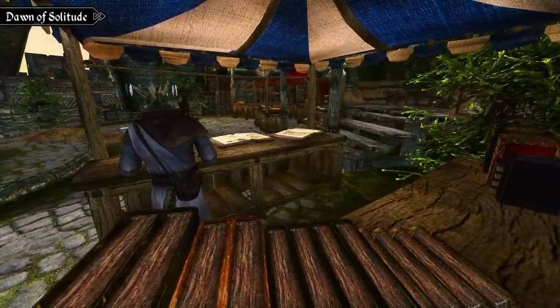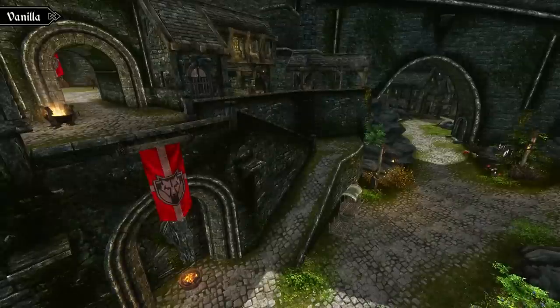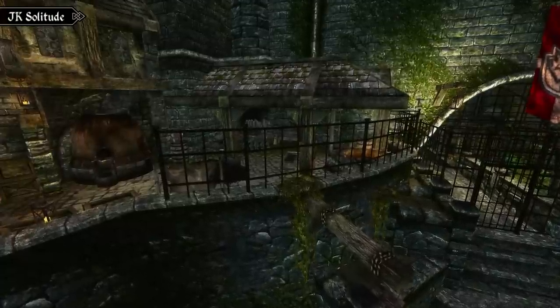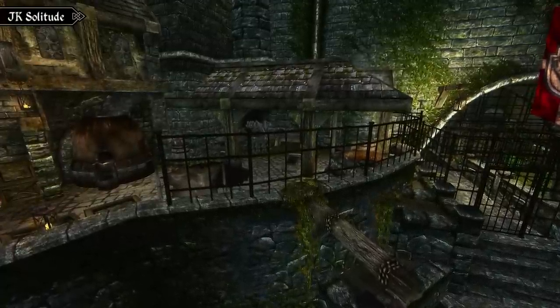Opposite the market, you'll also notice changes to Castle Dour. Compared to JK Solitude, these changes are much less dramatic — the forge area has been cornered off in both versions, but in JK there was a huge amount of items scattered all over the place, which might affect performance.